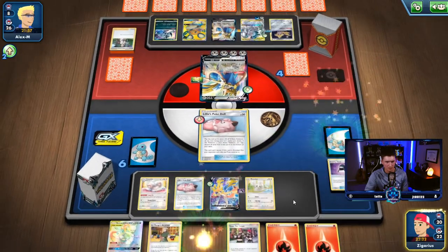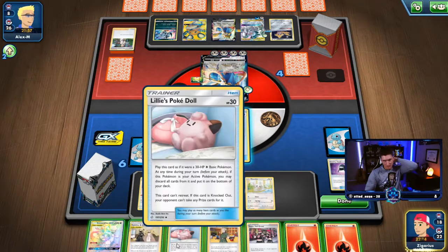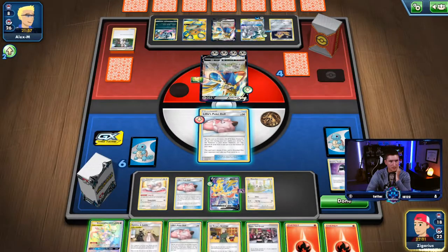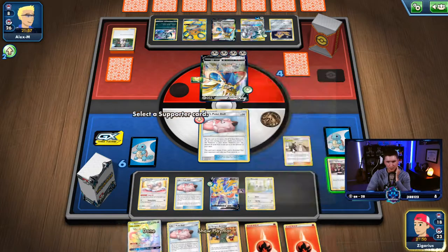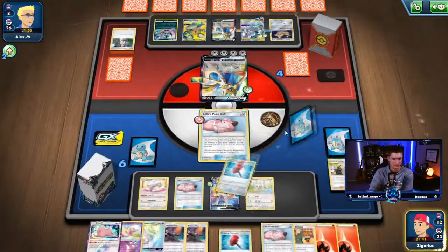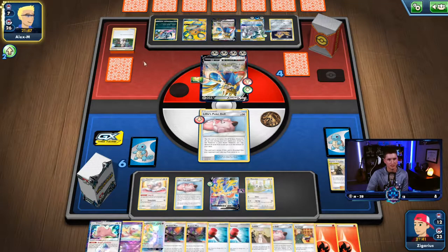Oh there's a Cynthia and Caitlin that I was looking for. He's got eight cards left — I don't know, most likely runs eight metal energy, four or five. We're set there — three, let's do this Cynthia and Caitlin. Discard a Team Yell Grunt, grab ourselves a Bellelba, and we're set up for next turn. We have 15 cards left. Two crushing hammers — I think he's out of catcher gas, but we'll see.